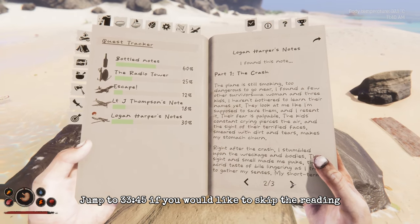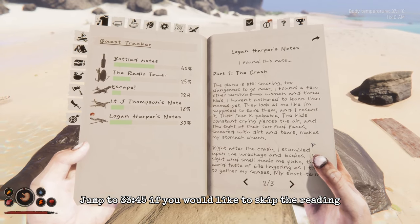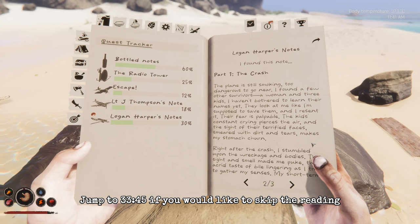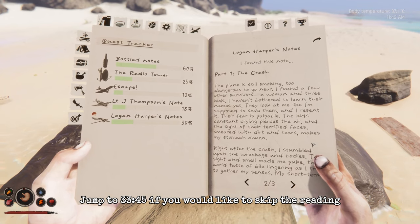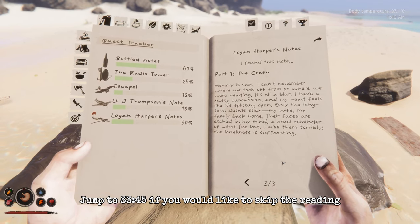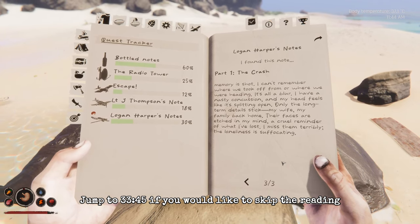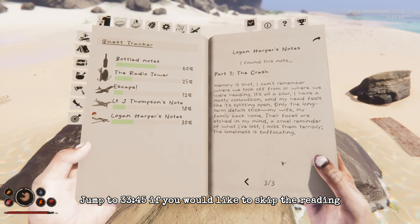'I found a few other survivors - a woman and three kids. I haven't bothered to learn their names yet. They look at me like I'm supposed to save them, and I resent it. Their fear is palpable. Right after the crash I stumbled across the wreckage and bodies - the sight and smell made me puke. My short-term memory is shot. I can't remember where we took off from or where we were heading. I have a nasty concussion. Only long-term details stick - my wife, my family back home. The loneliness is suffocating.'